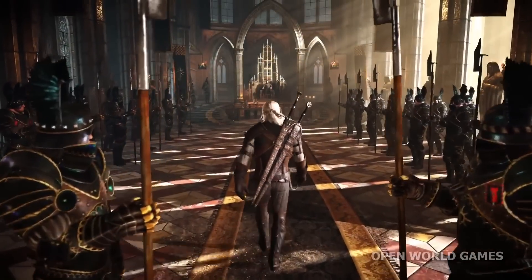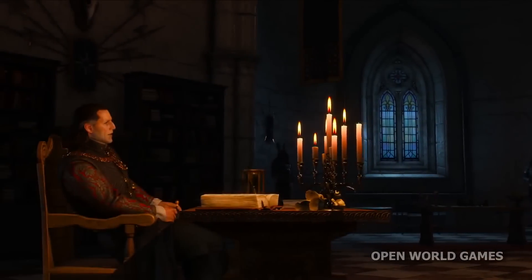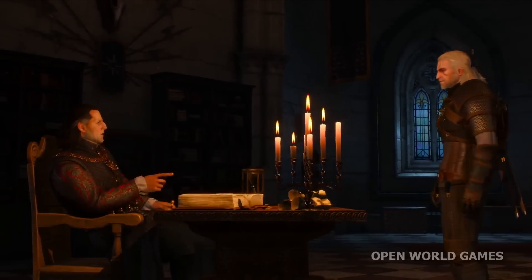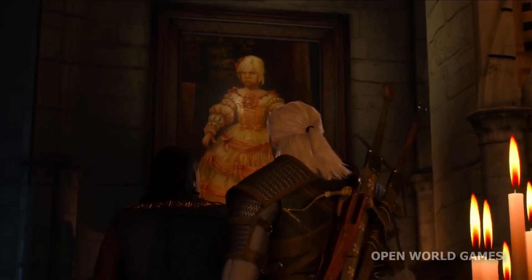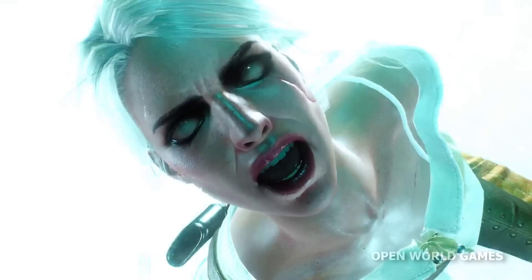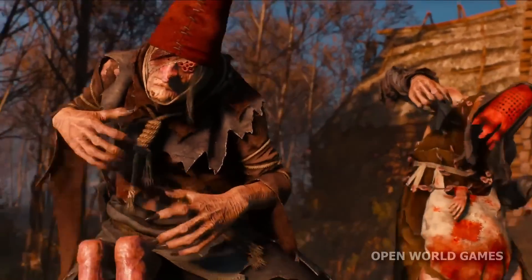In The Witcher: Wild Hunt, you take on the greatest contract of your life: to track down the Child of Prophecy — a living weapon that can alter the shape of the world. And if you find her, the girl will die.